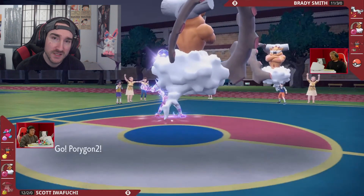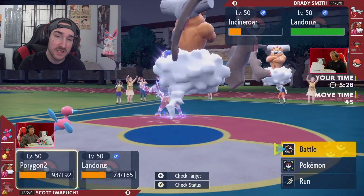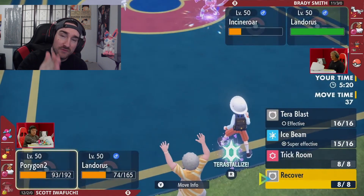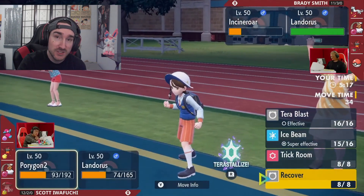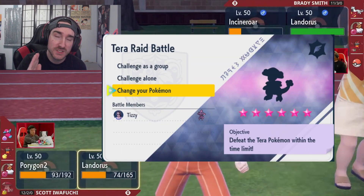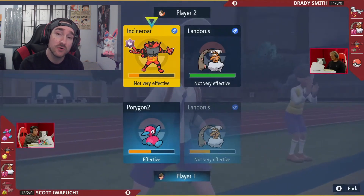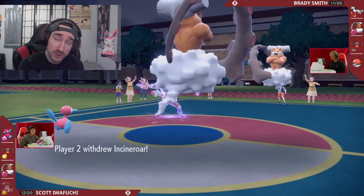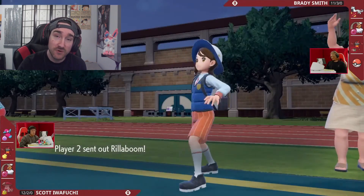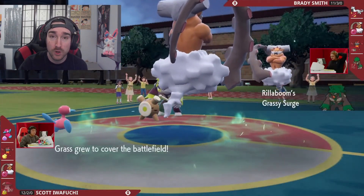There are multiple ways to get higher IVs on your Pokemon. One is to breed, specifically with a 6 IV Ditto, or you can catch Pokemon in Tera Raids. Based on the difficulty of the Tera Raid — 3 star, 4 star, 5 star, 6 star, or 7 star — you subtract one from that number and you'll have that many guaranteed perfect IVs. For example, a 7-star raid like the Charizard one will give you guaranteed perfect 6 IVs.